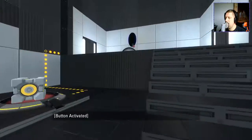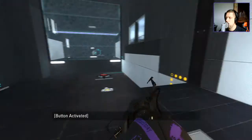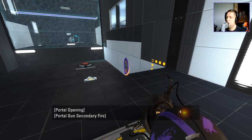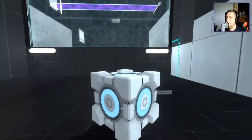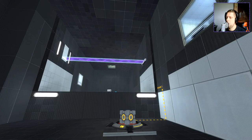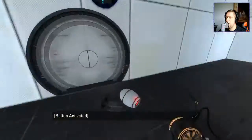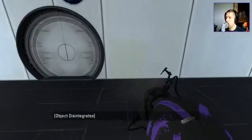We'll open up the fizzler — what's going on with my mouse? That's weird. Oh, hold on — isn't the orange button a cube dispenser? Yeah, the orange button is a cube, so I can put that in there. That's what I need to do. It was just a matter of remembering which one was which.